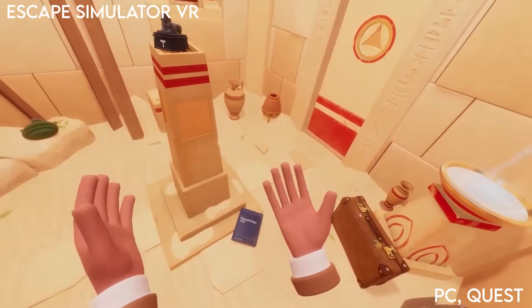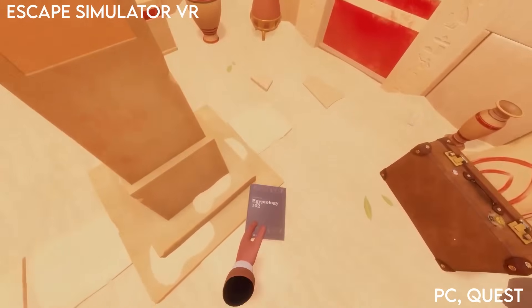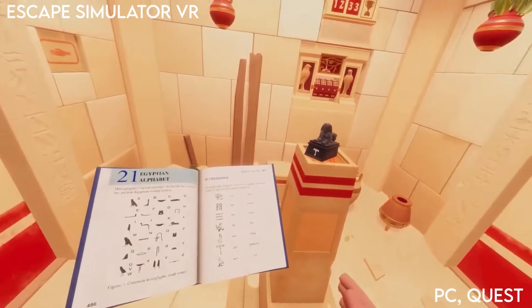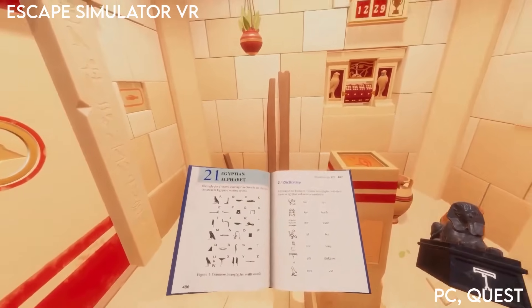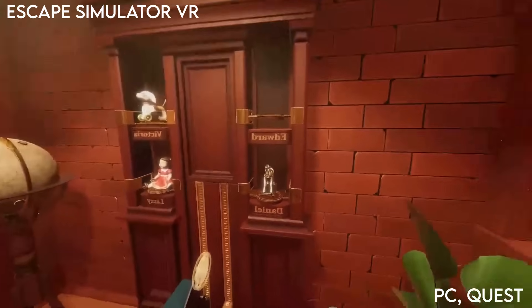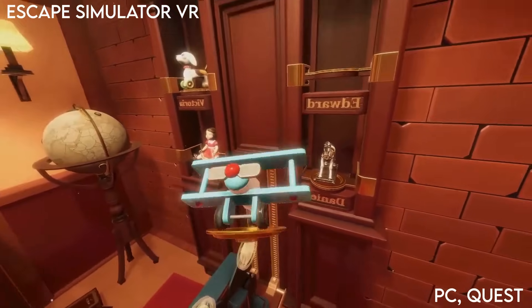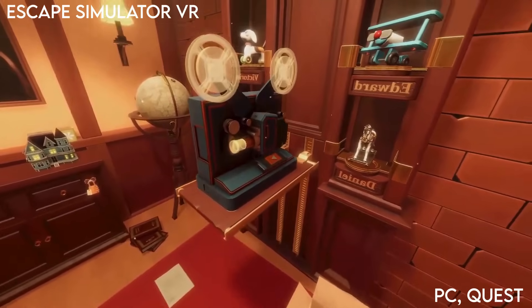Escape Simulator VR is a VR port of the non-VR version which has got really good reviews on Steam. This one isn't actually out yet but it is coming soon. Unlike Room of Realities it allows you and your friends to try and figure out how to escape lots of different puzzle rooms. The good thing about this one is that it's got a level editor allowing community made levels and there are currently over 3000 different community made rooms. Make sure to add this to your wishlist on Steam if you're interested.